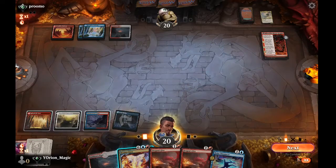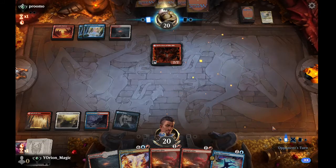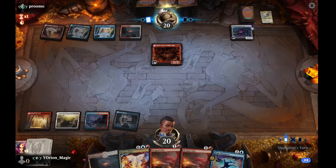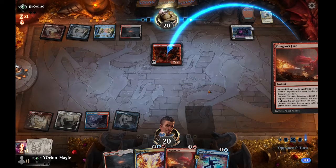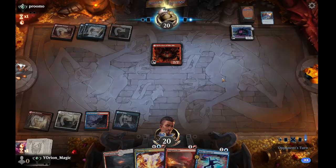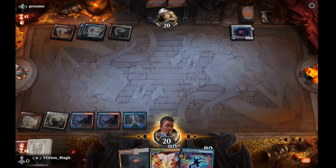We play Jwari Ruins tapped and pass now that we've drawn Make Disappear. They get the Reflection and cast Bank Buster — we can't really counter it. We Dragon's Fire the Reflection. They might have counter magic, but we can just recast another Dragon's Fire, so that's fine. We cast Dragon's Fire main phase and pass.